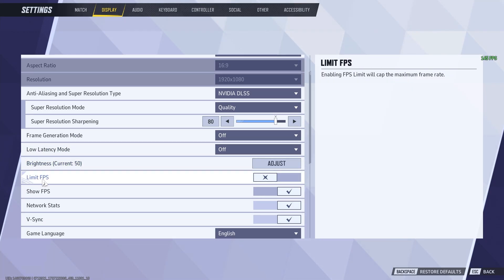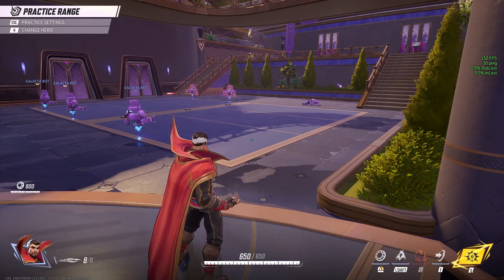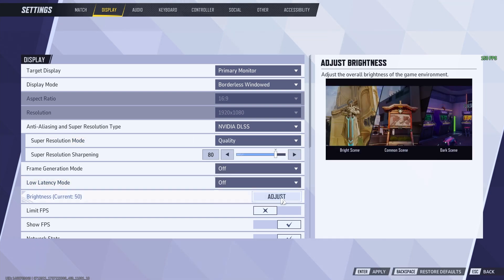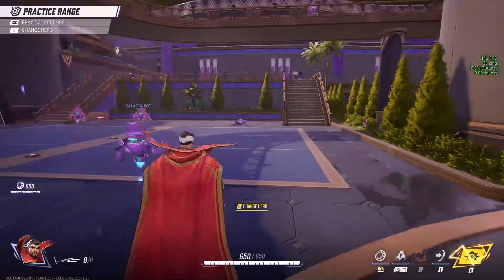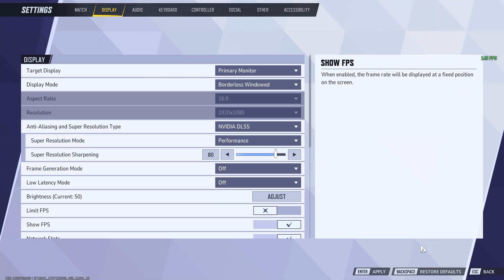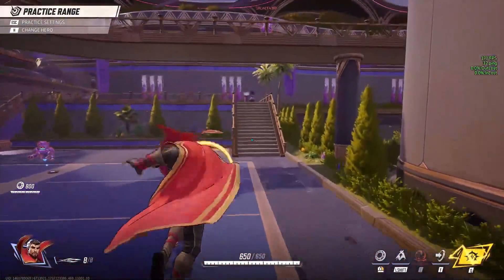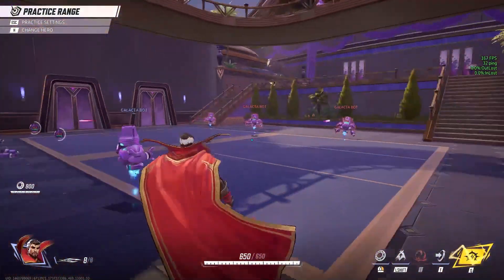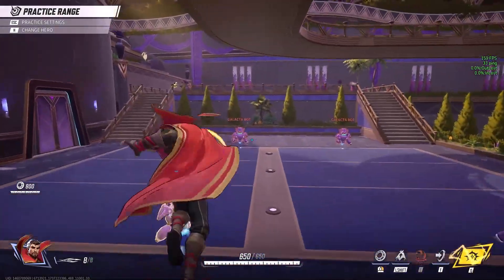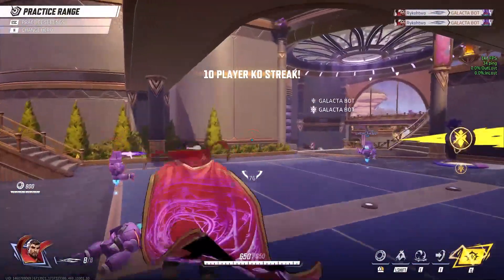Down here where it says Show FPS, make sure you check that on if you want to test things out so you can see the top right data and keep track of your FPS while testing settings. VSync, you can keep that on — I would not turn it off or your game will look like poop. Just to show you, if you have super resolution mode on quality I'm at 140-150, and if I move it down to performance it goes to 160-170. That's a nice little bump, and going from 60 to 80 or 30 to 50, that 20 FPS jump is a lot more significant if you have lower FPS.